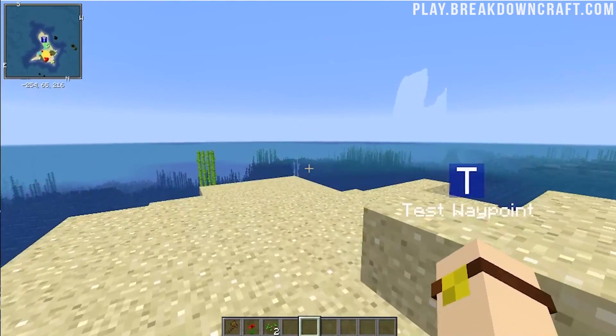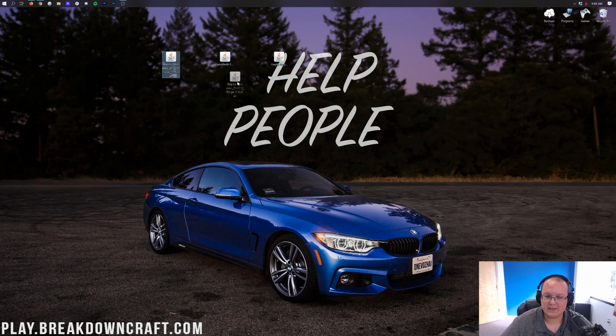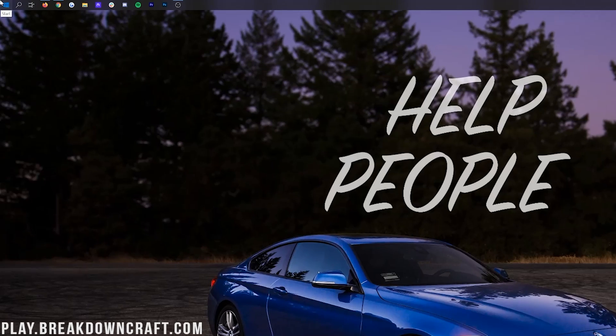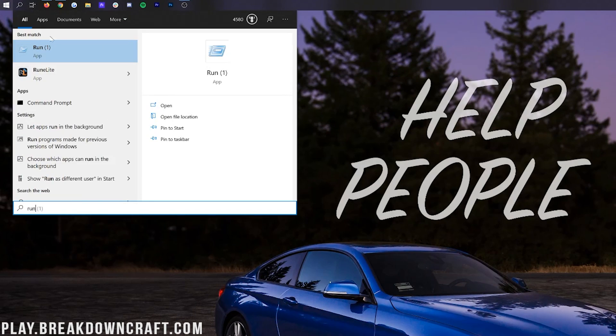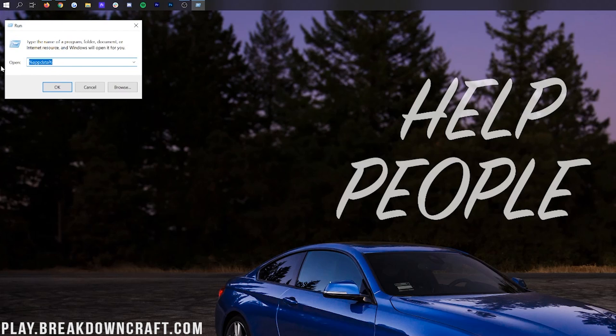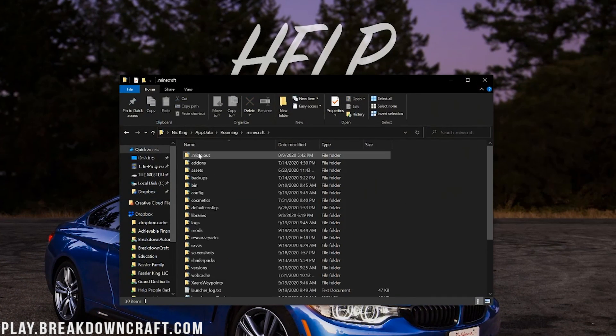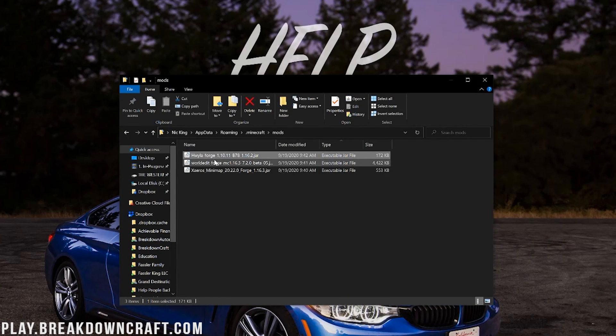Now if you do have any issues with Minecraft mods and you want to find your mods folder without going through Minecraft, it's pretty simple. Just click on the little Windows icon - probably in the bottom left of your screen. Click on that Windows icon, type in 'run', and it'll have the Run application. In the Run application, type in %appdata% - percent sign, app data, percent sign - and hit Enter. That'll then open up your roaming folder. You'll then have a .minecraft folder, and in there you will find your mods folder with Here's What You're Looking At, WorldEdit, and Xaero's Minimap right in it.